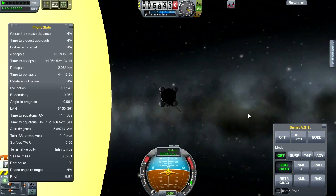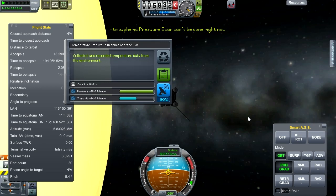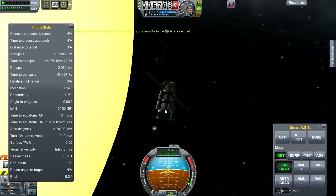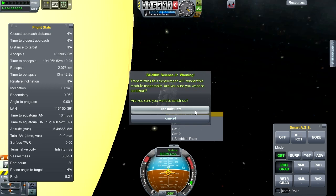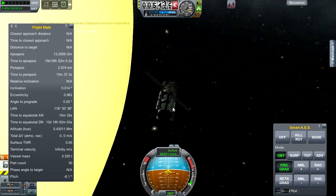Now we've got some science we can do here. Let's go ahead and do the repeatable stuff. Temperature — transmit. One materials bay. We're in space near the sun — great. If we could return that it would be 275 science, that would be awesome. But go ahead and transmit.